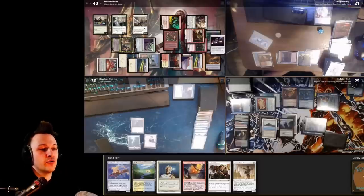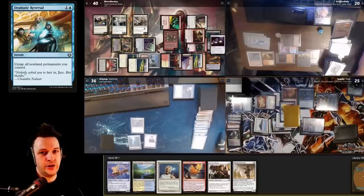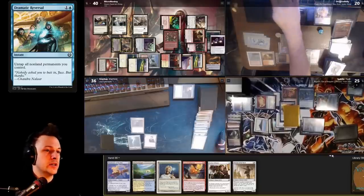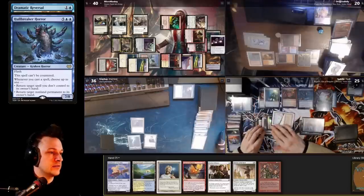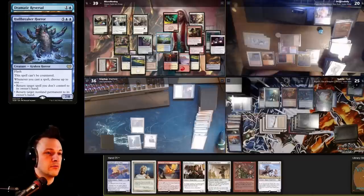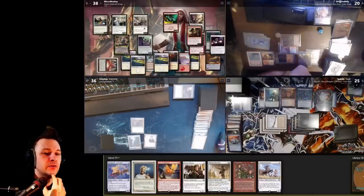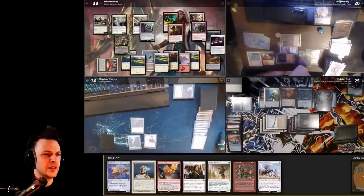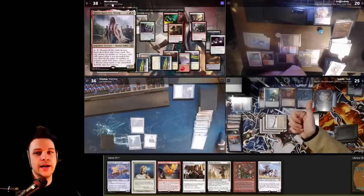He casts Dramatic Reversal to gain a Hullbreaker Horror trigger, bouncing my Mogu Catcher to my hand. I let it go — no tricks. I untap, take a mana vault damage, play Flooded Strand sacrificing it to find Plains. It's annoying that Mirror Entity is gone — we can't win yet. But on the other hand, no one else wins for a while. I activate my commander, tapping four mana.